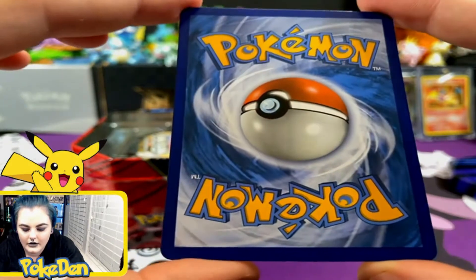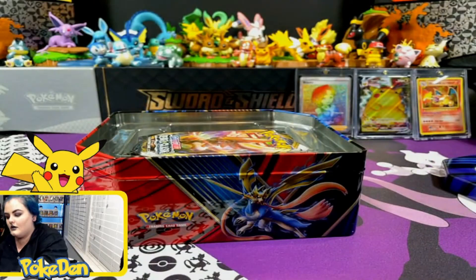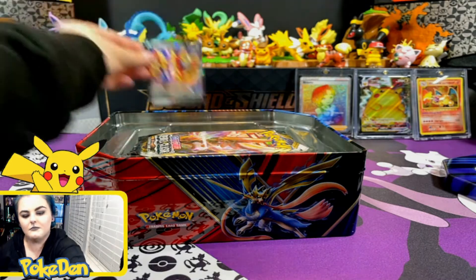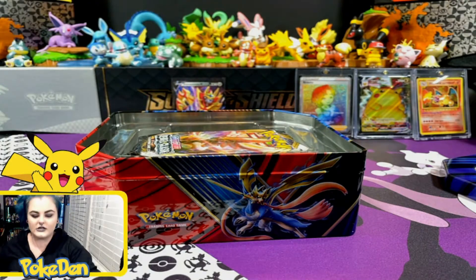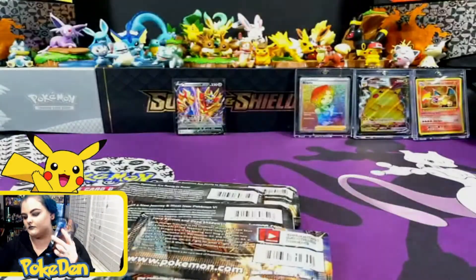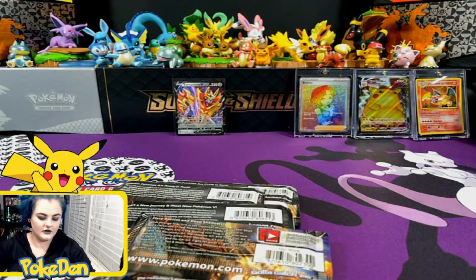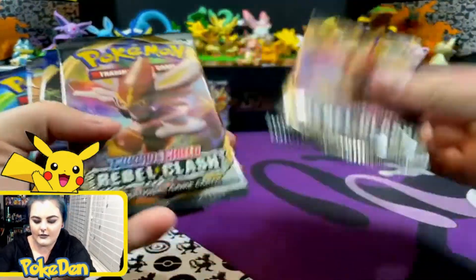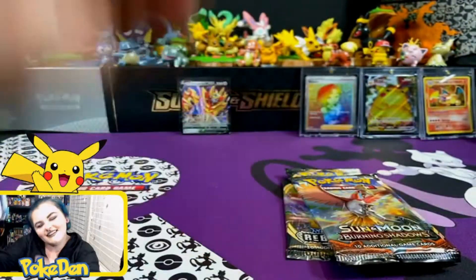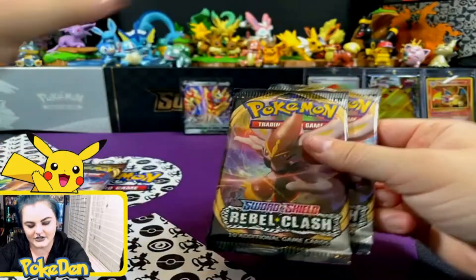You actually look pretty clean — a little bit cleaner. Okay, let's see what we got in here: Rebel Clash, Rebel Clash, Sword and Shield, Burning Shadows, and an Evolutions. My favorite. As always, I'm going to do these in the order in which I want to open them.